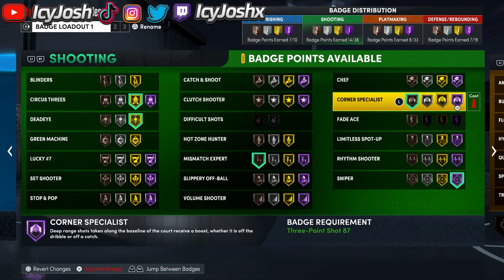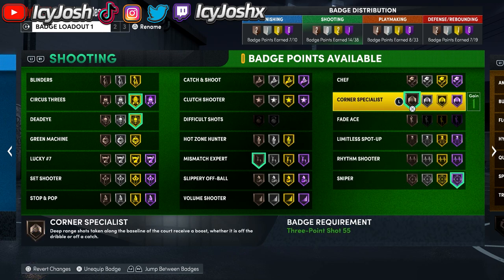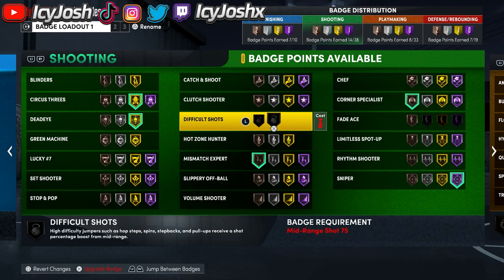Once you have circus 3s at gold, go ahead and max out sniper, which is the best shooting badge in the game. Then put corner specialist to bronze — bronze corner specialist actually helps a lot, and all the shots for this method are going to be from the corner because corner 3s go in way more than wing 3s and top of the key 3s. Once you have that, if you have hot zones, put hot zone hunter to gold. I don't have hot zones yet so I don't have this badge on, but once I do I'm going to put it on gold.